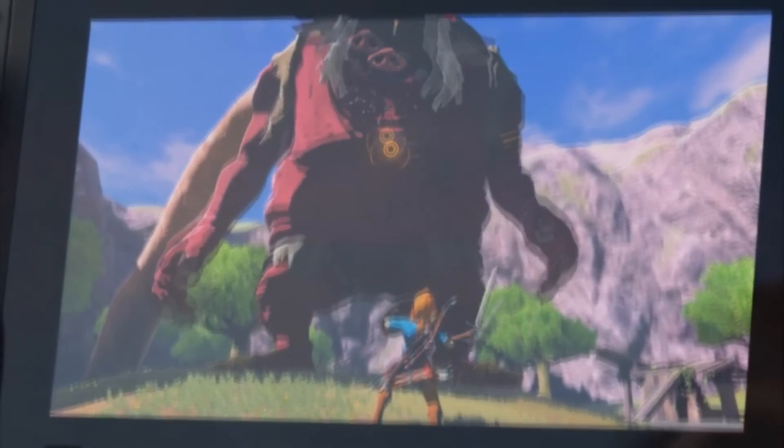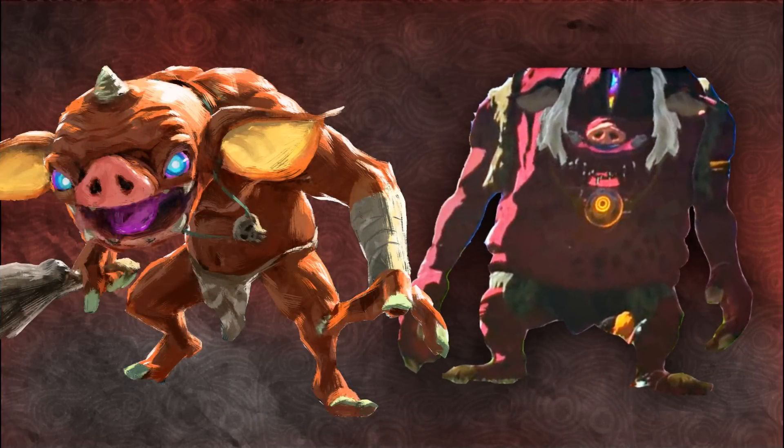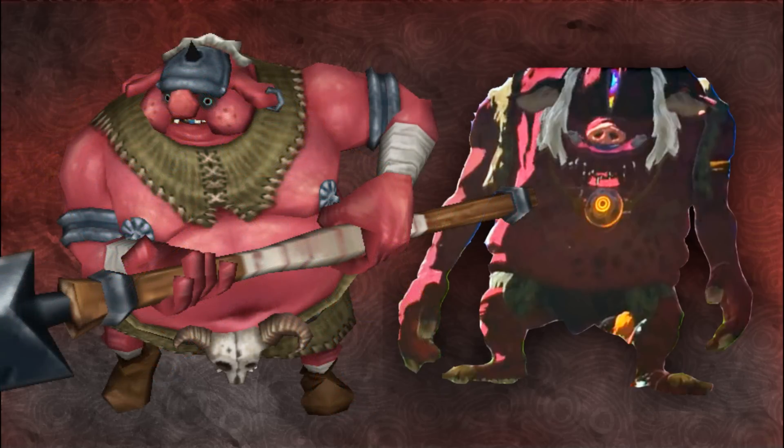This is when we get the best look at the new creature, so I'll give my thoughts on what it is. Well, its pig-like features, such as its snout, tusks and ears, give it away as at least related to the bokoblins in some way. And in fact, if we compare it to this game's bokoblins, it's actually very similar, just way, way bigger. In addition, if you compare the beast to Skyward Sword's iteration of the Moblin, which is their latest appearance in a 3D Zelda, then there are strong similarities.